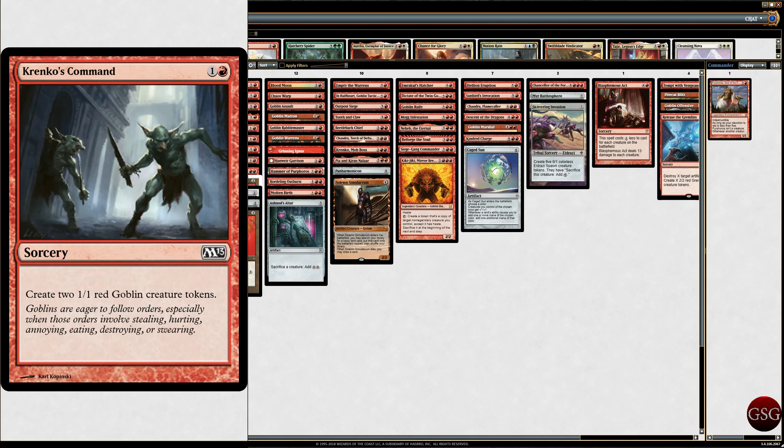We've got Krenko's Command. I made two mono-colored decks — the next one is blue. I made this deck because someone created some crazy Soviet-era art for Purphoros. You can just Google 'Purphoros God of the Forge Soviet' and it should pop up. They made really awesome-looking custom art, and I was like — I must make a mono-red deck in honor of Purphoros. That's why I made this deck.